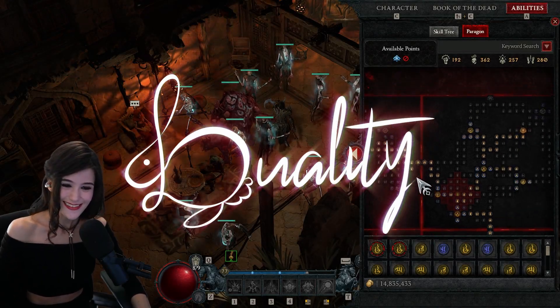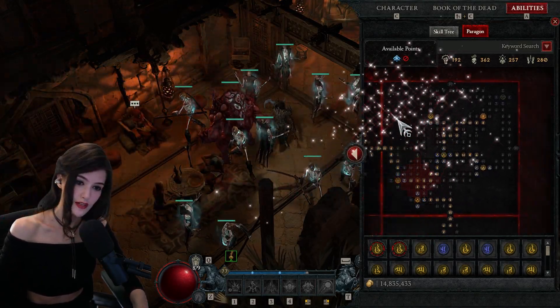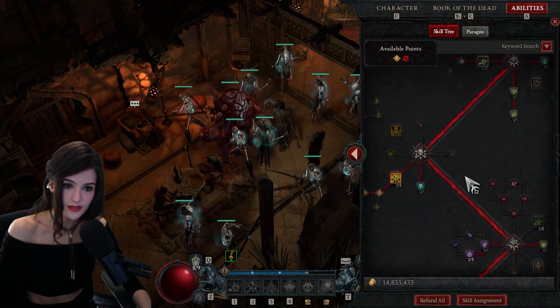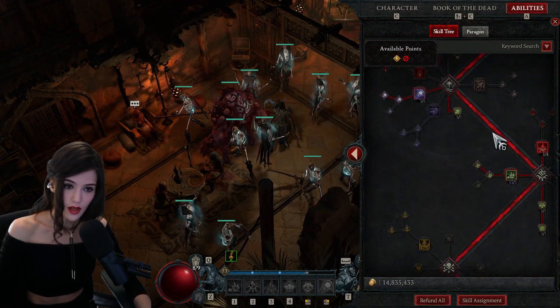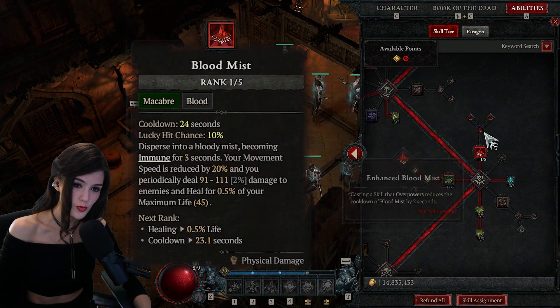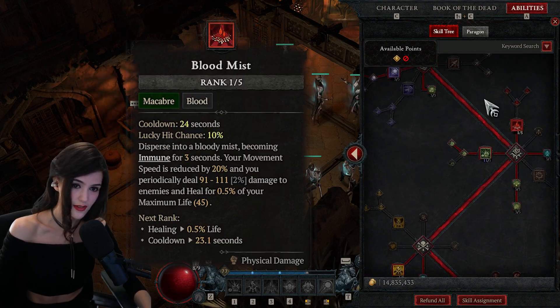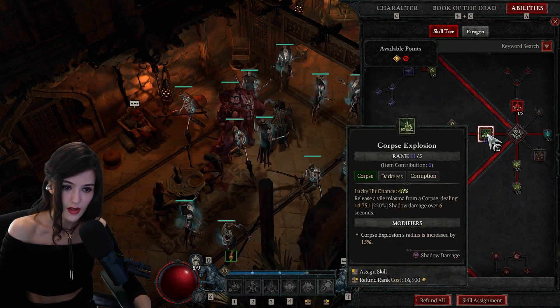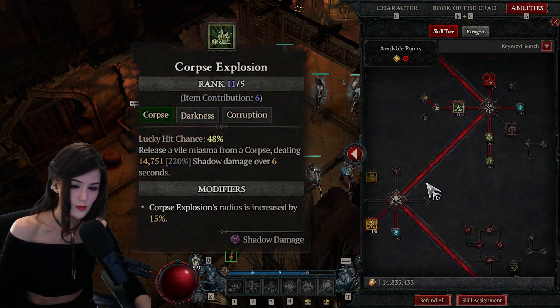This is the update of my necromancer build. The skill tree is more or less the same - I'm still using Blight and Blood Mist, except I took two points from there just to test. But if you want Corpse Tendrils, you can put two points there. Corpse Explosion is still the main attack.